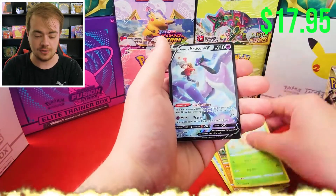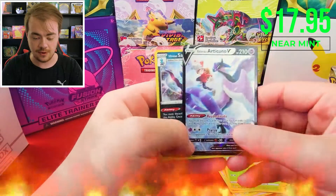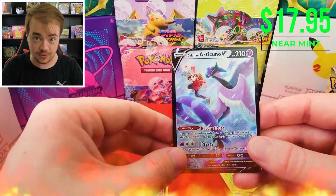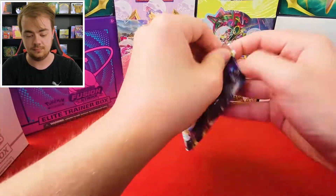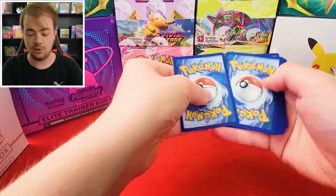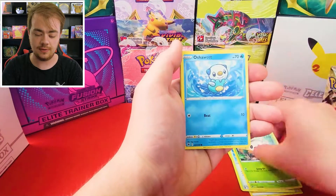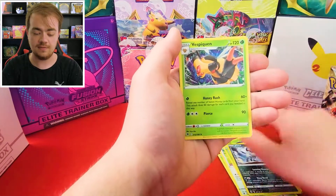Cards include Bisharp, Azelf, Shieldon, Drifloon, Psyduck, Togepi, Magnemite, Ralts, and Glaceon. I think there's over 200 new cards in this set, so it's going to take a while for us to collect all of them, but we'll definitely have some more of these booster boxes coming up on the channel. We're going to try to get all those good cards.